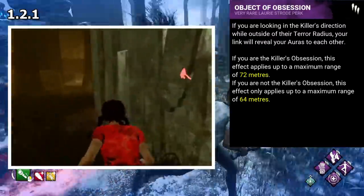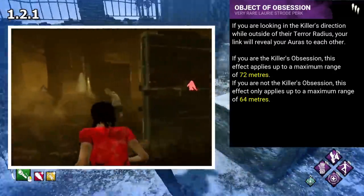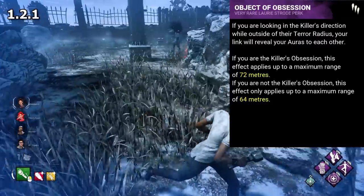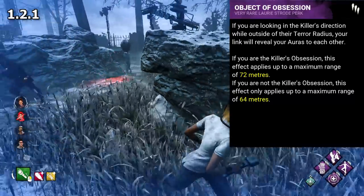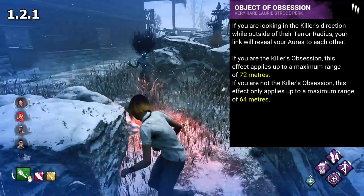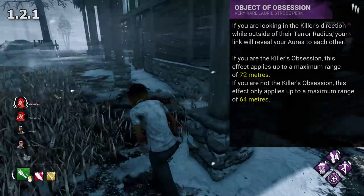The negative side to this being that they could always see you too. This was powerful, particularly in teams with comms, who could essentially relay directly where the killer was at all times, helping teammates out on loops, or notifying of an approaching killer. If you had Object, it was pretty much a guarantee you were getting tunneled out of the game. Equally though, this was a volatile perk for sure, and could easily sabotage you as much as it could help you.